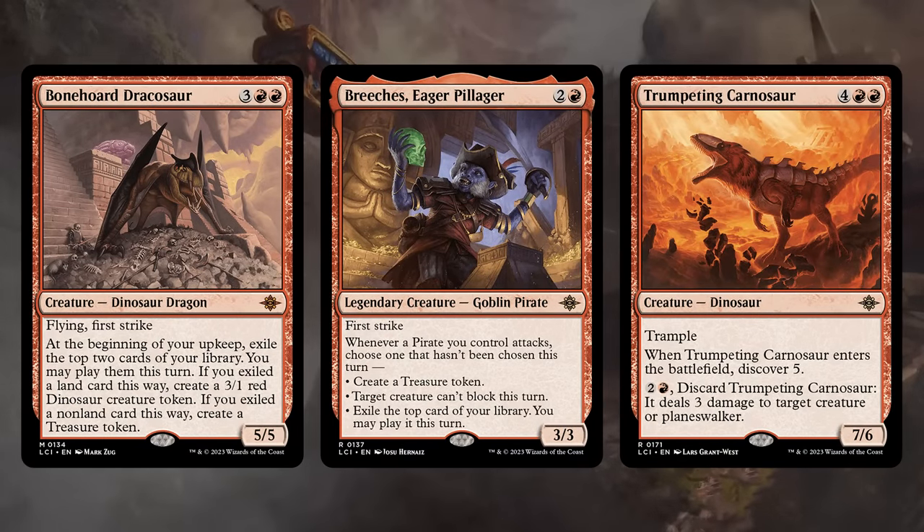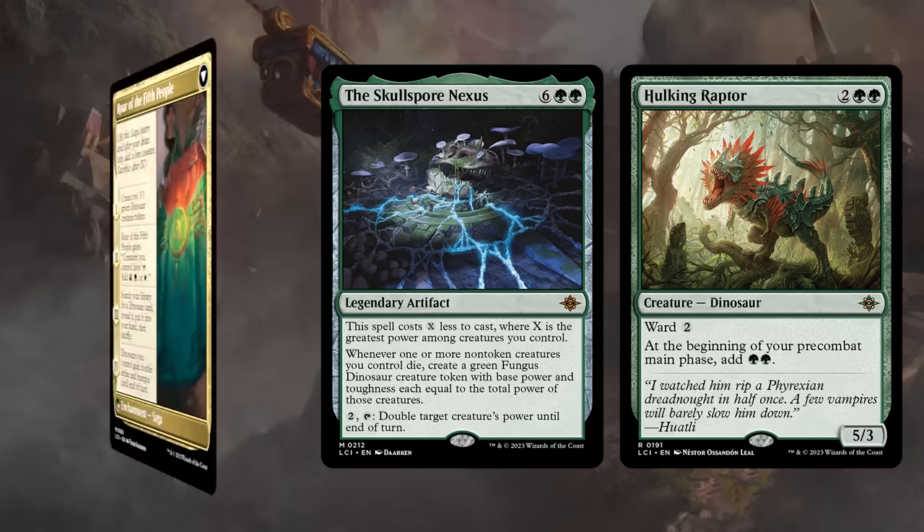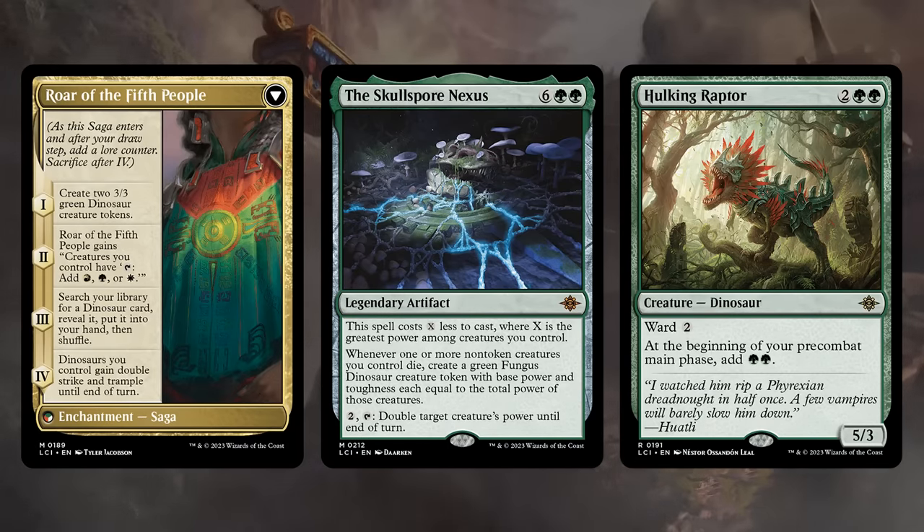Bonehoard Dracosaur is among the more ridiculous bombs in the set and certainly competes with the gods. Breaches is also incredibly powerful if you can play it on curve — at its best in blue-red Pirates but amazing in pretty much any red deck. The Trumpeting Acarnosaur has the flexibility of dealing 3 damage early on, but we prefer to cast it to Discover 5 in addition to putting a 7-6 trampler into play. Huatli may have lost her spark but still packs a punch — finding a basic land when she enters provides value, and especially once transformed into a saga she can slowly take over making dinosaur tokens, then searching up a large dinosaur with chapter 3 to set up lethal on chapter 4 by giving dinosaurs double strike and trample. The Skullspore Nexus gets a discount similar to the Greathenge, can activate to double a creature's power until end of turn, and leaves behind large tokens when non-token creatures die. And the Hulking Raptor is a nice 4-mana dinosaur that helps us ramp.